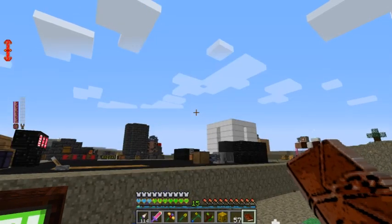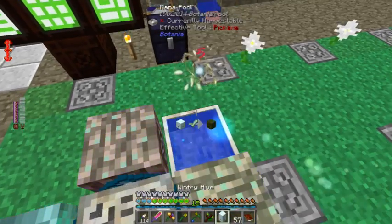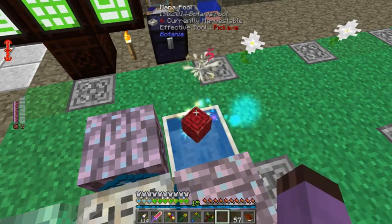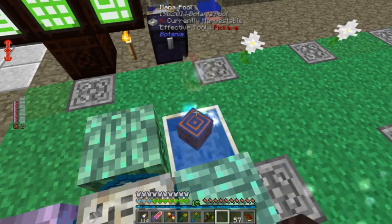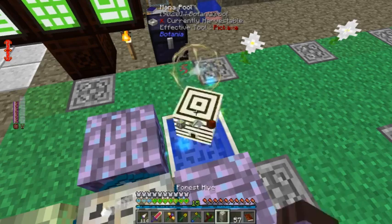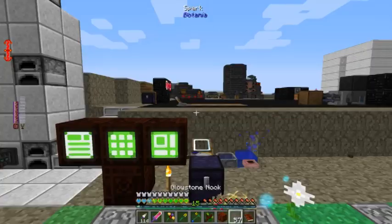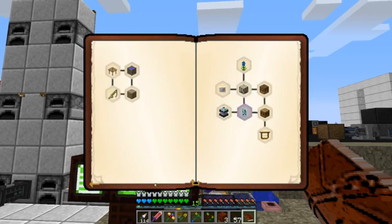It wants me to turn that to meadows. Meadows is probably the last one — it wants me to see the whole cycle. You can see meadows, and then it goes back to the start of the cycle as most alchemy things do. That's a lot of hive types.